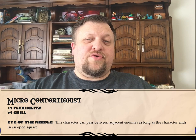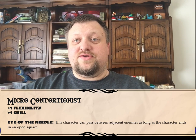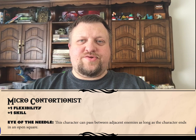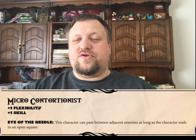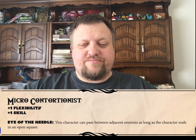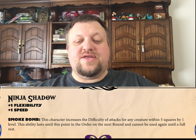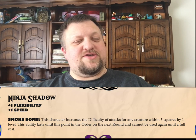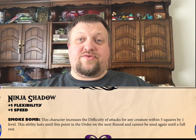We have a Micro Contortionist, whose ability Eye of the Needle allows them to pass between two enemies standing next to each other — normally you can't go between them, but the Micro Contortionist is able to pass between them. Next, we have our Ninja Shadow class, and the ability is Smoke Bomb, which essentially makes it harder for enemies to hit the character and their allies within a range.